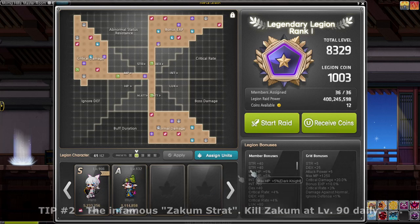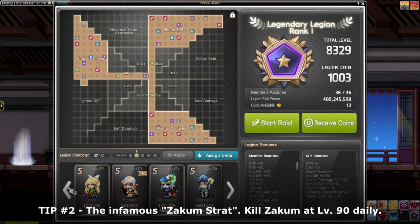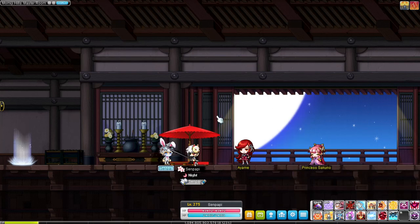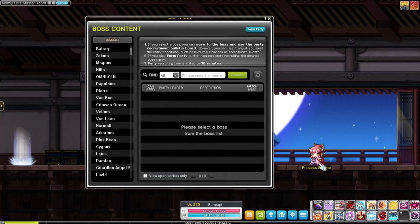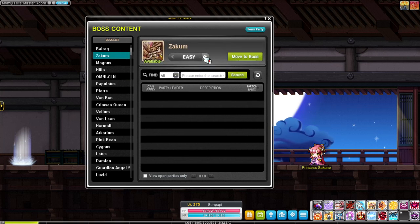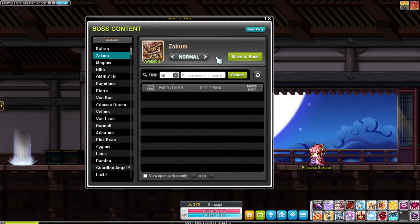Tip two is the Zakum strategy. At level 90, open the Boss Party menu under Community, go to Zakum, and do Normal Zakum — not Easy. Before you go, activate a Rune on your training map to get 2x EXP, then stack that with the boss kill. You can also use an MVP bonus if you want, though that's a bit overkill.